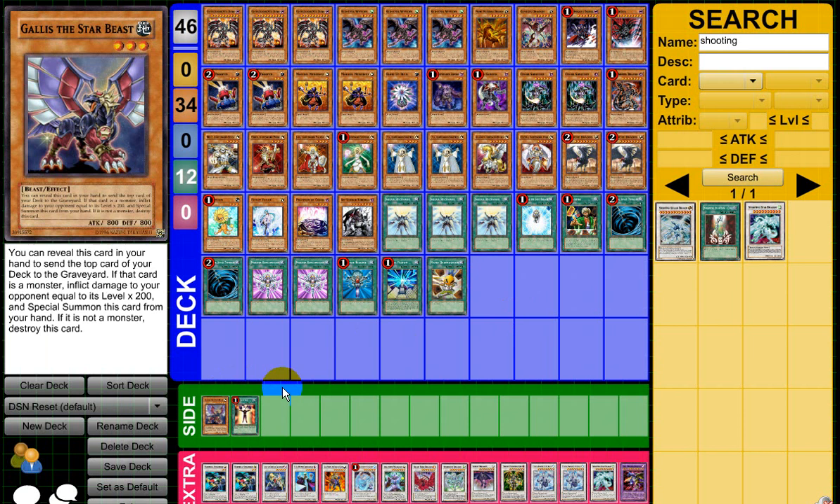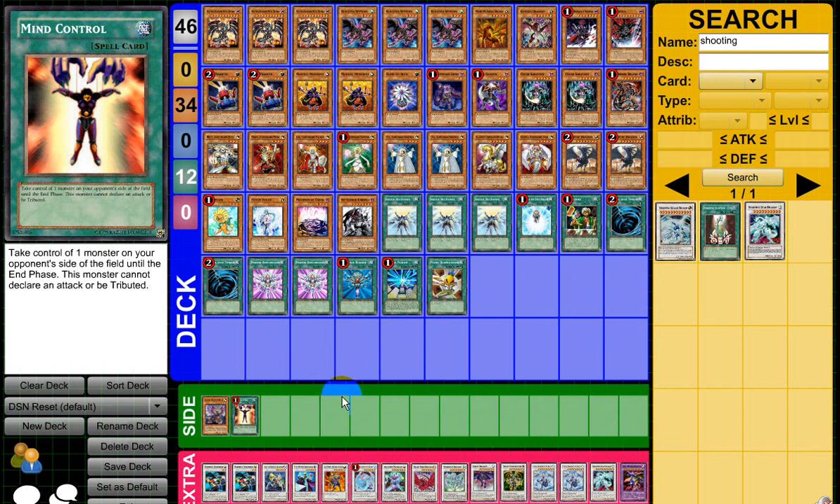Other cards I was testing: Galax of Starbeast. He's a really broken card in this deck because I don't run too many spells. If you reveal him and send the top card of your deck to the graveyard, your opponent takes damage equal to the level times 200 — so if I mill Red Eyes it burns for 1600. I have a lot of eights with the three Red Eyes and JDs, and Dad and Gores at seven, Prime and Genesis at six, so it's just burn, burn, burn. Mind Control I was testing as well — it's good because I hate having Bulbs or Plagues sitting in the grave unused. Drawing into Mind Control lets me take a monster, use those tuners, and plus off that.